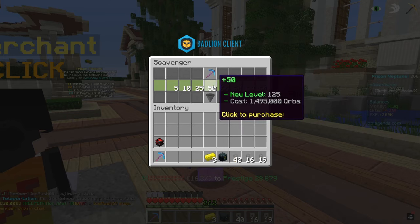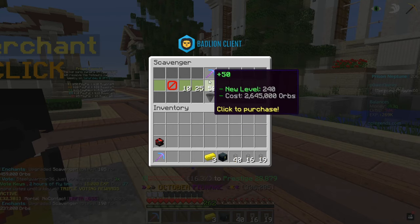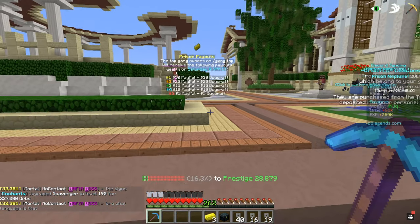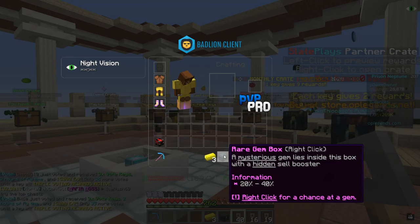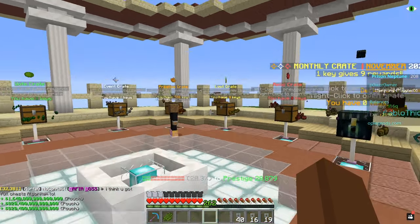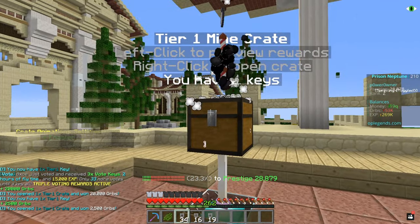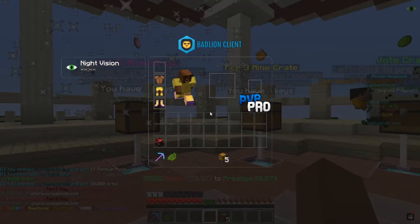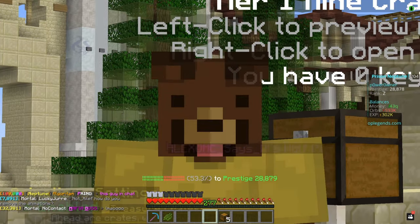I think I'm gonna put it all on Scavenger — that's a pretty good choice. There we go, we are now out of orbs, so we definitely have a lot of grind to do. Our Scavenger level is now 190, which is pretty solid. We also got quite a bit of crate keys — a lot of Miner Crates and a Rare Gem Box. Let's use that — we got some gems and some money pouches. Let's open up the keys, starting with the Tier 1s. From the crates we got about 500,000 extra orbs, so in total from one hour of mining we got 3,000,000 orbs.